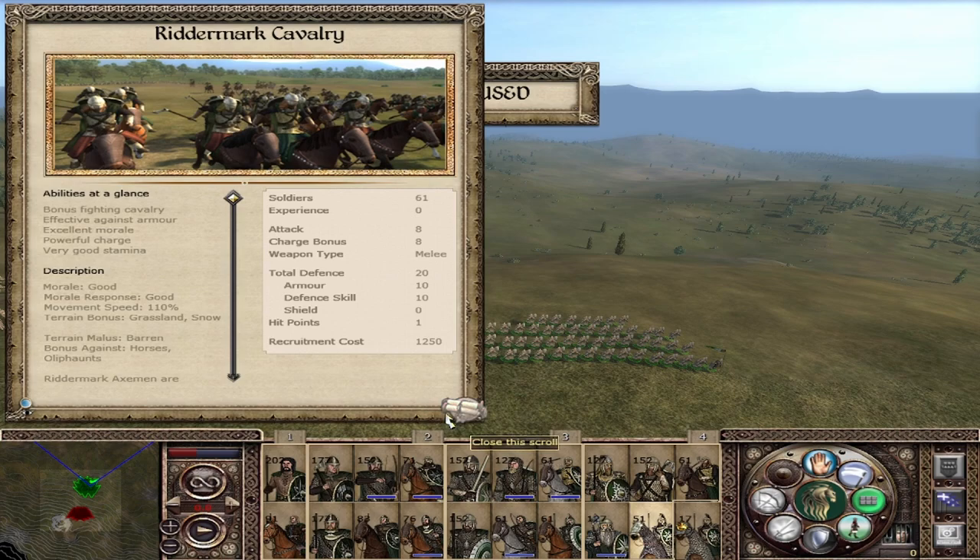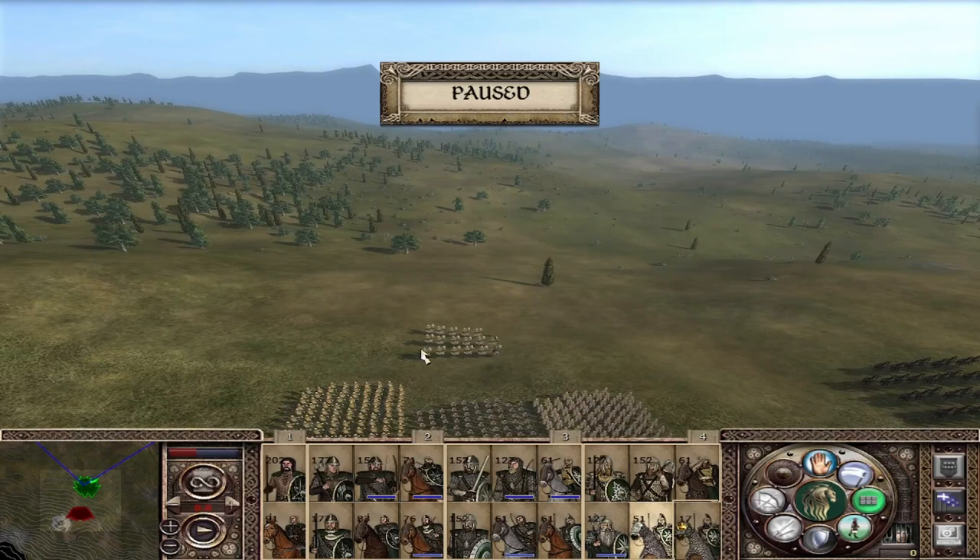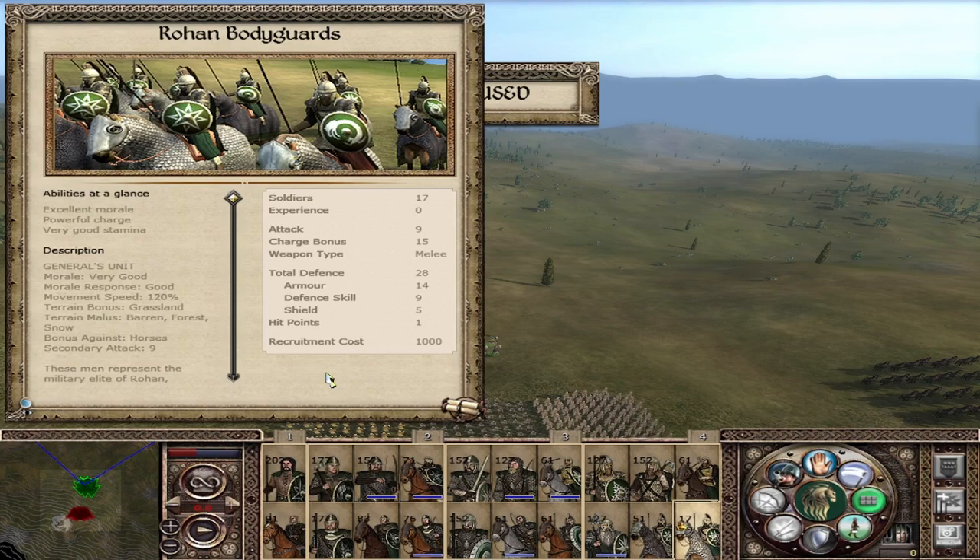Finally, we have our general's unit — the Rohan Bodyguard: attack of 9, charge of 15, and a total defense of 28 — the same as the Royal Guard. They don't have a lower secondary weapon and are slightly faster than the Royal Guard, but they don't inspire nearby units. Besides that they are essentially a smaller version of the Royal Guard. Note that our morale is not locked, so we will be able to run away when the battle seems to be lost — we don't fight to the death, and we can save our generals when necessary.